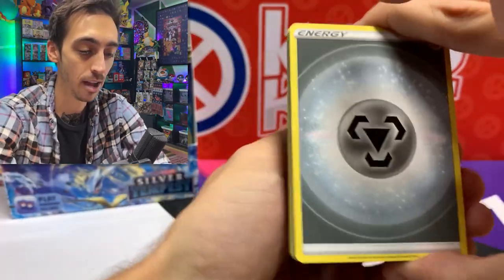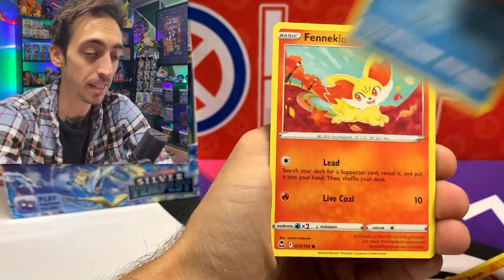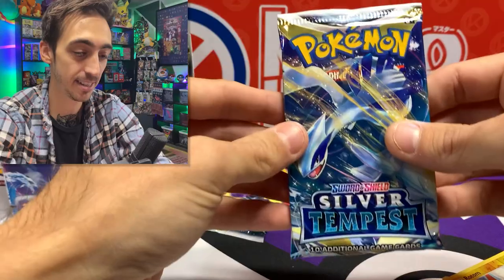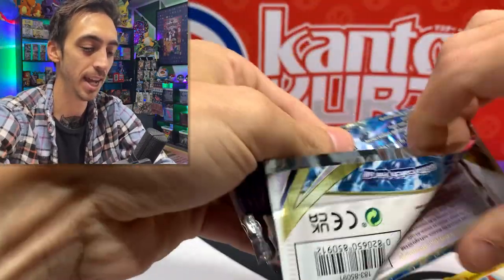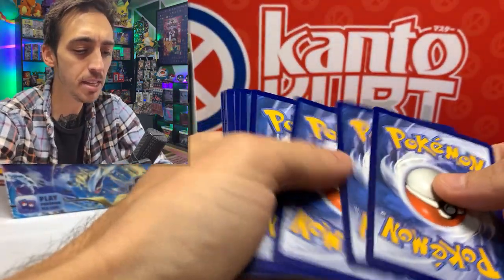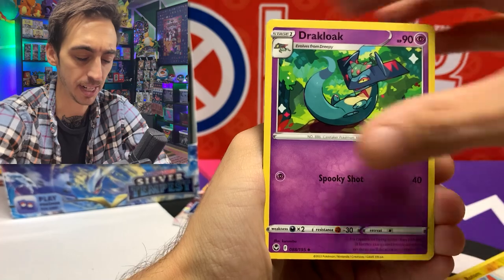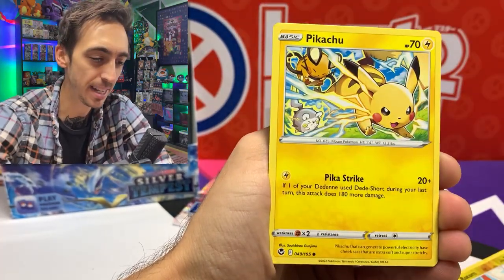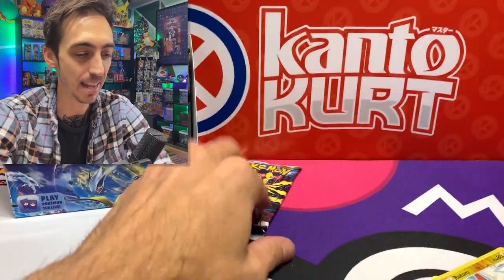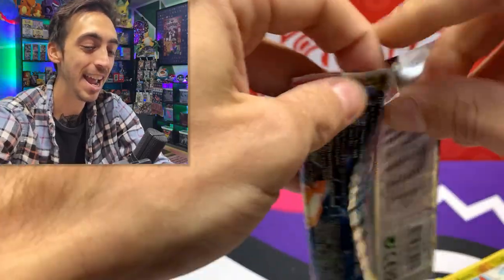Really sad to see the trainer gallery go. I think it's been awesome — having a trainer gallery in the last few sets gives you a chance to pull something from every pack no matter what, and I think that's really cool. Non-holo Victini for the rare. Getting through this right side — I don't want you guys to sit here all day. One V and one V-Star halfway through this side so far.